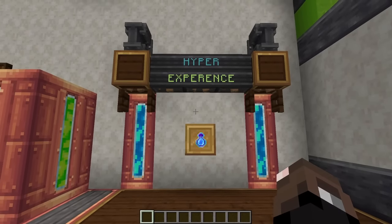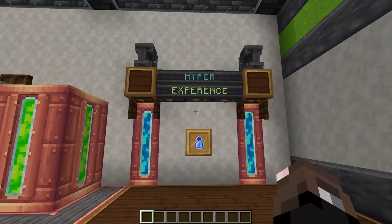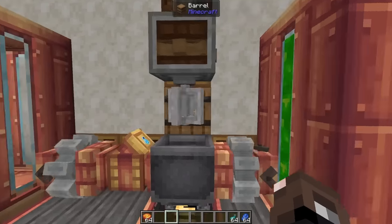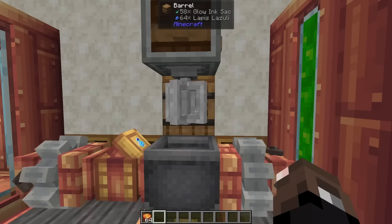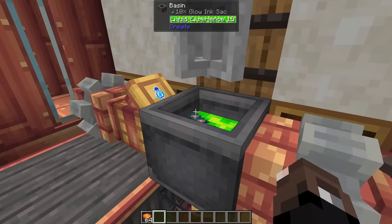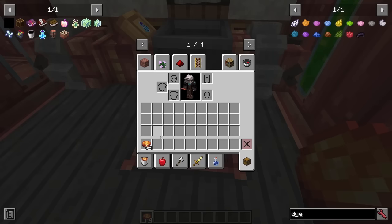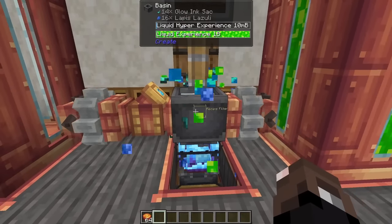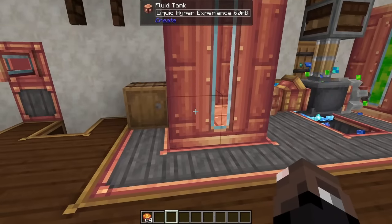Before we talk about how to actually set up your production line for enchanting armor, I want to first talk about Hyper Experience, which you can use to get more than a full enchant. By default, the highest Unbreaking you can have is Unbreaking 3, but with Hyper Experience you can actually get Unbreaking 4 tools and armor. The crafting recipe is a little expensive — you need glow ink sacs and lapis lazuli, pumped into your basin and superheated using blaze cakes on your blaze burner.